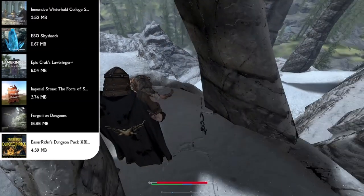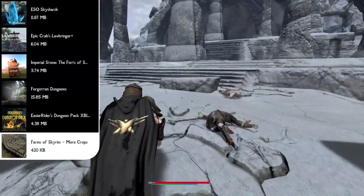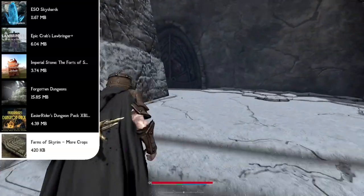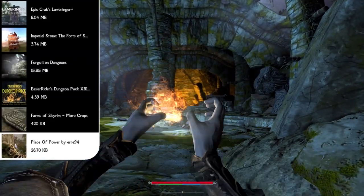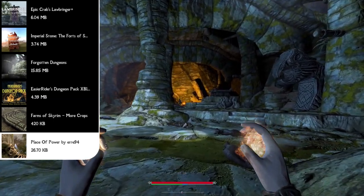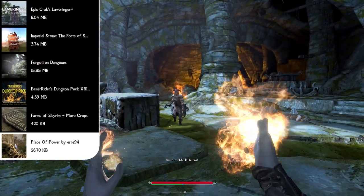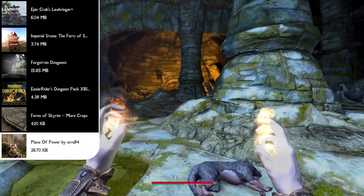We can finalize these new areas with two final mods: Farms of Skyrim More Crops, which makes every farm in Skyrim look like it produces a realistic amount of food to provide for its nearby city; and the Place of Power mod, which completely changes the areas around the standing stones — the Guardian Stone, the Ritual Stone, the Lord Stone, Lady, and Shadow Stone — making them more lore-friendly with backstories and much prettier environments that stand out more.